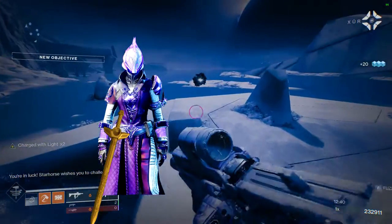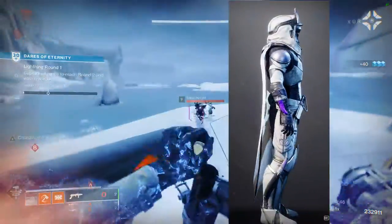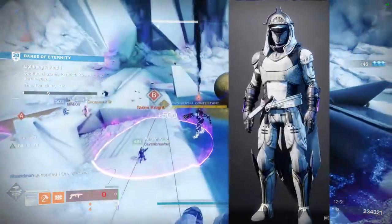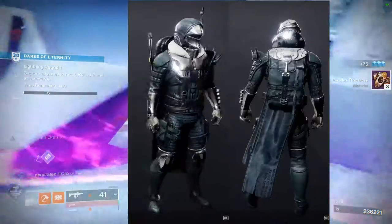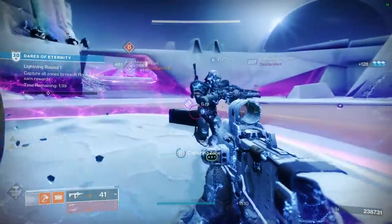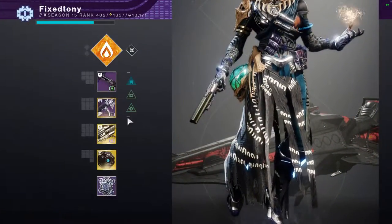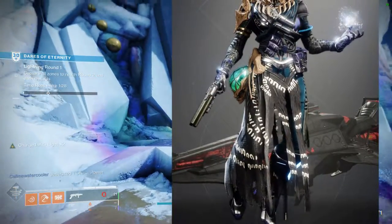The funny thing is, certain armor pieces already do this. There are certain pieces that will have a dagger on your waist, on your legs, on your back. Titans specifically have a piece that has something on their back. Hunters usually have a backpack instead of a cloak, or it's both. So it's not like we don't see that already — I just feel like having it as an actual accessory that we can choose from would be beneficial.